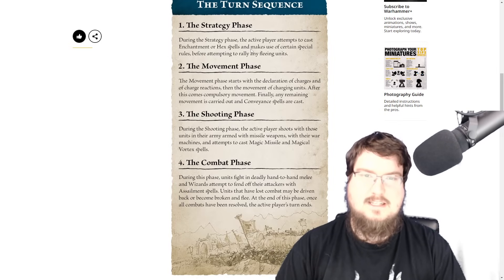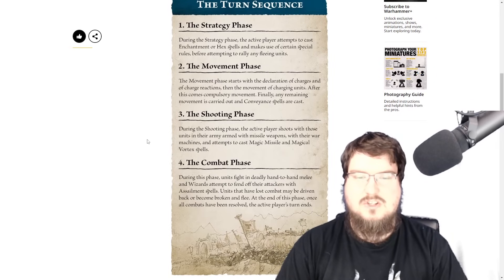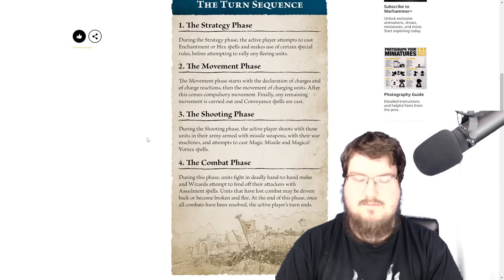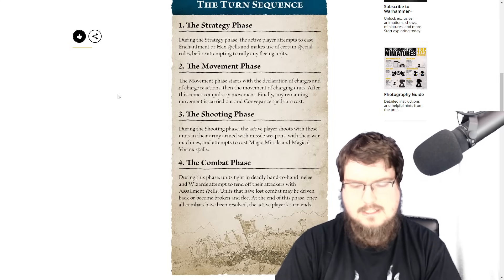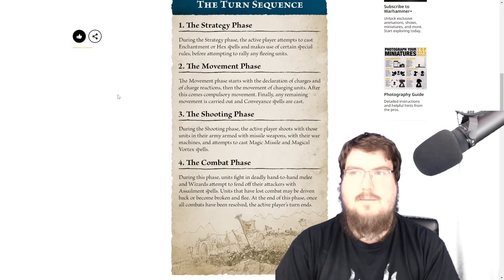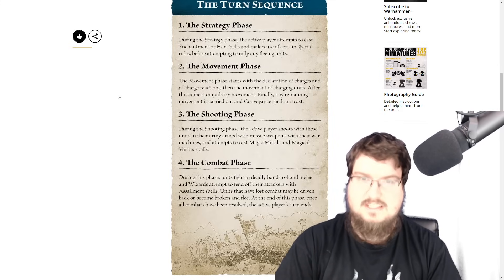It's interesting that enchantments and hexes specifically are in the strategy phase. Looking ahead, it seems like magic is going to be present in every single phase — wizards are no longer going to have just one singular phase where they matter. Instead they're going to matter in every phase, which is very interesting. I'm curious how that's going to function with a dispel system, especially for armies that don't have wizards like Dwarves. It could be that your wizard is only allowed certain spells and can only cast in phases where they have a relevant spell.